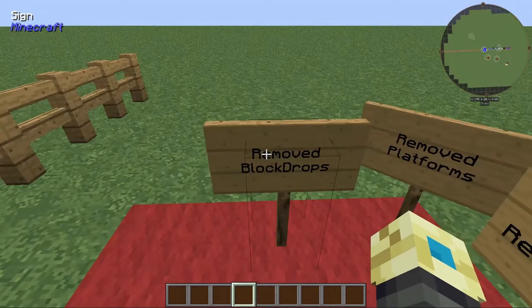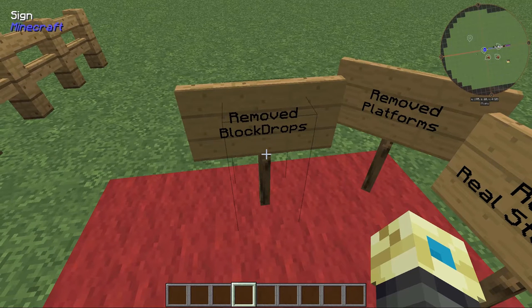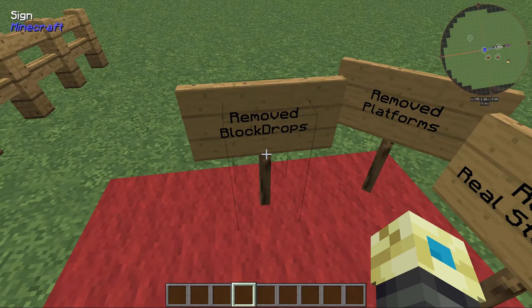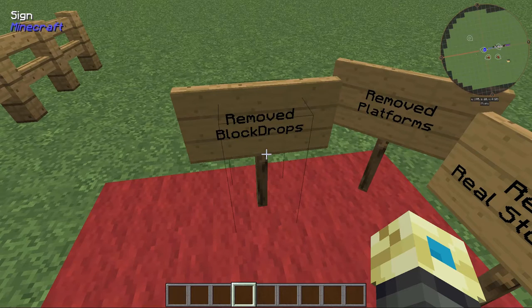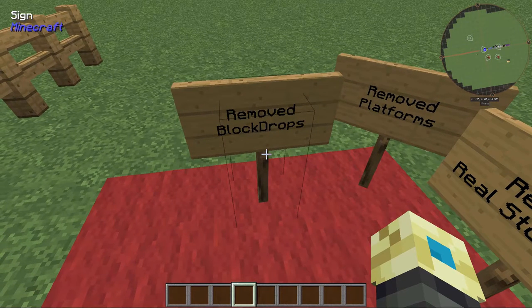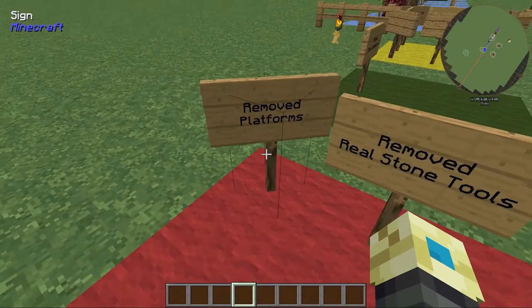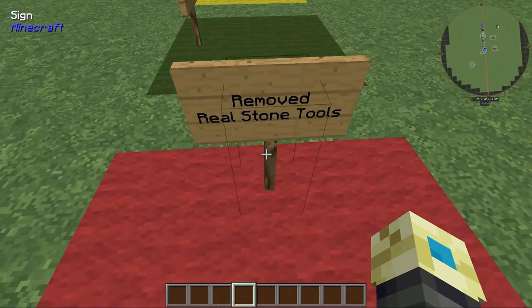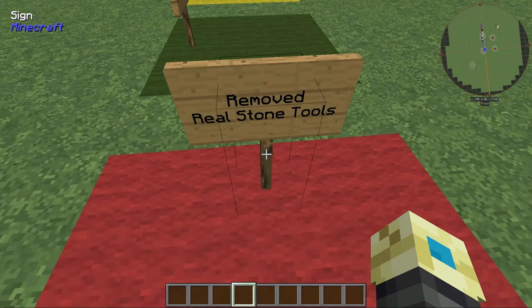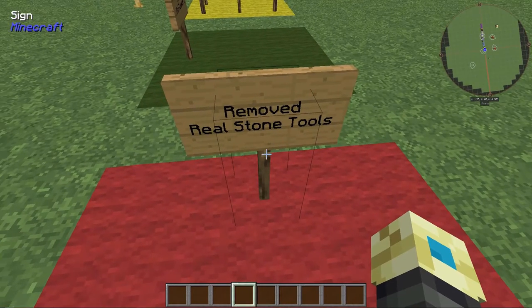As this update is all about bug fixing and performance, it just didn't make much sense to keep it. Block Drops has also been removed — it's a plug-in to JEI that creates a list of what you can use to drop a certain block. It was adding 8 seconds just to the init time alone, bogging down the load time, and doesn't really add anything new to the pack. Platforms are gone too, due to some bug fixes I'll show later, and nobody seemed to really use them anyway. RealStoneTools was a mod that removed cobblestone-based tools and replaced them with smooth stone — I've removed that and just added in the recipes myself, custom, which removes the bloat of loading an extra mod.